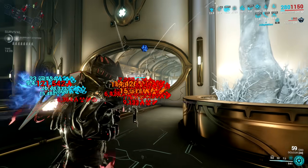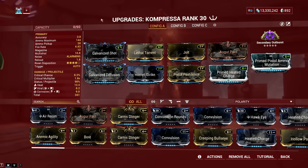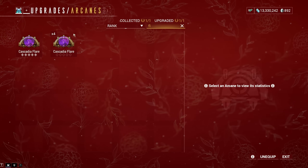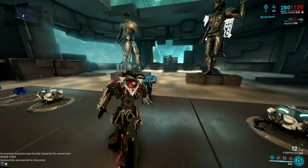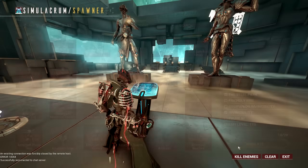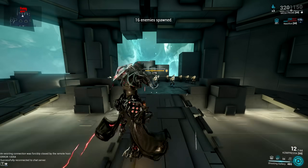In terms of secondaries, I tested the Compressa and the additional max Corrosive stack from the Emerald Shard works perfectly. The Compressa is a high burst pistol with insane status chance, allowing you to proc multiple statuses as fast as possible. With this you can stack Corrosive within seconds and see enemies with high armor become naked and vulnerable to Viral damage.